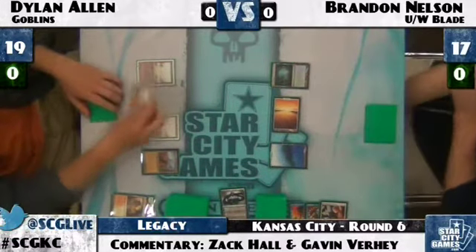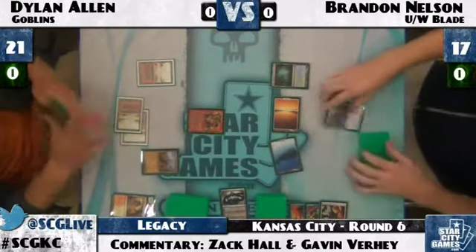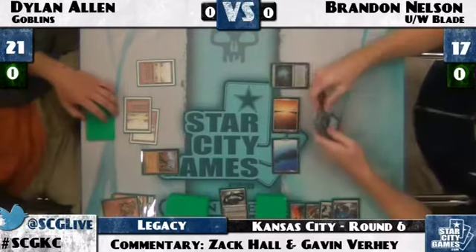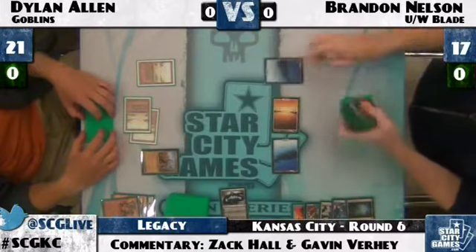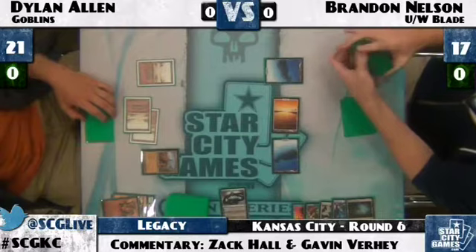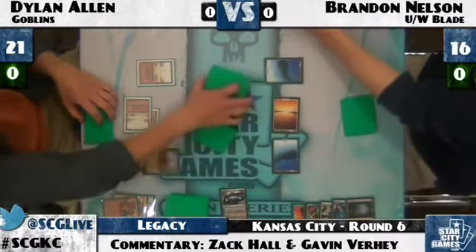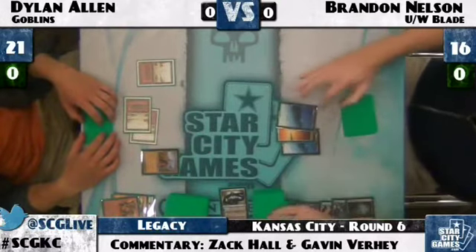Dylan Allen lays a Wasteland, taps two of the Badlands, and here comes Goblin Piledriver. Brandon, ready with the Spell Snare he saved for that reason, instantly Spell Snares it — he knows Goblins isn't in many targets so he uses it at the first opportunity. He cracks Misty Rainforest. Brandon is left with only a land and a Snapcaster Mage, playing very carefully to not get hurt by Wasteland.